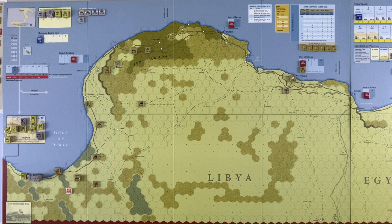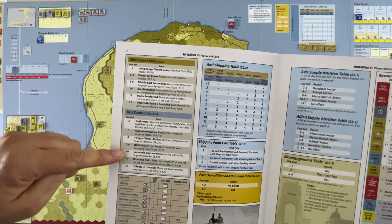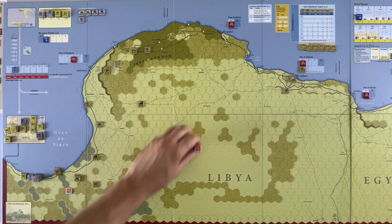In this case, the Germans only have to worry about the event phase since we're just starting out. So they roll a seven. We take a look at the event chart for the Germans, and the seven is in the five-to-nine range, which is OKW — record one resource point on your resource point track. We just slide this marker down one to indicate that we have one resource point, and that takes care of that roll.